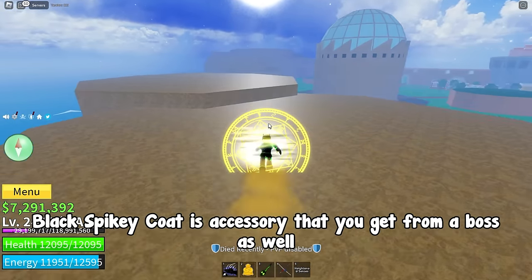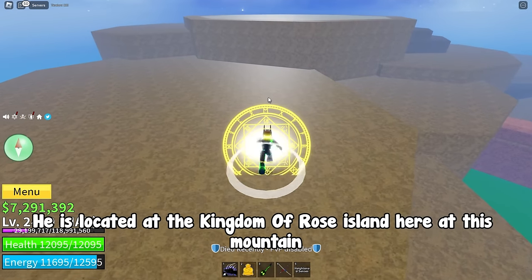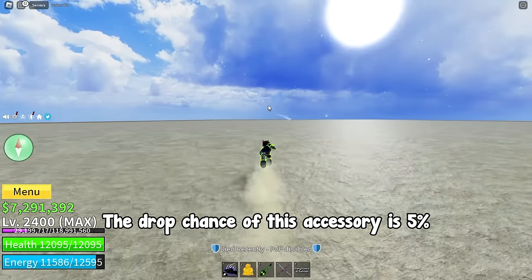Black Spiky Coat is an accessory that you get from a boss as well, and the boss that drops the Black Spiky Coat is called Jeremy. He is located at the Kingdom of Rose Island here at this mountain. The drop chance of this accessory is 5%.